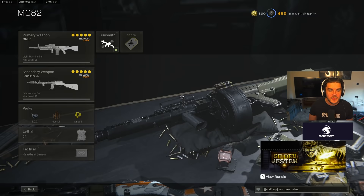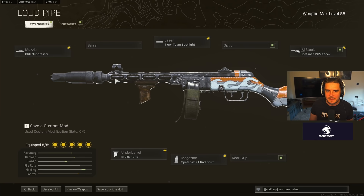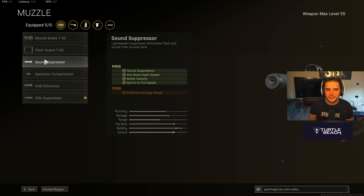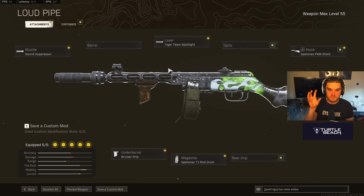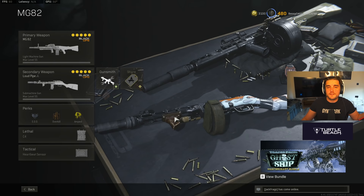Pairing the MG-82 with the PPSH — one of the most underrated guns in the game right now, especially in modes like Iron Trials and Rebirth where you'll need a lot of bullets in your mag. This is one of the highest damage output per mag in the entire game. Sound Suppressor, Tiger Team Spotlight, Spetsnaz PKM Stock, Bruiser Grip, and the 71-round drum. You need the Sound Suppressor for the faster ADS and sprint-to-fire speed to make this a really effective SMG. Try this out and let me know what you think.